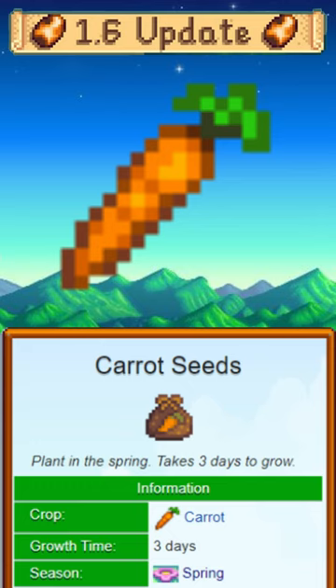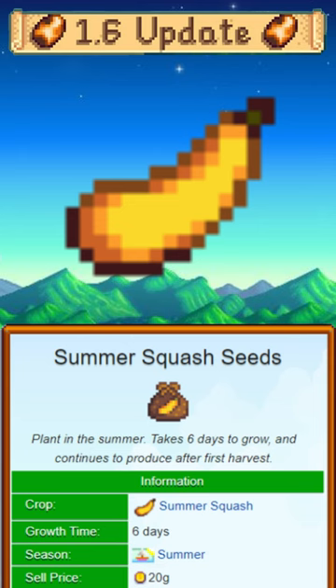Summer brings summer squash seeds, which take six days to reach maturity but then give us a new crop every three days.